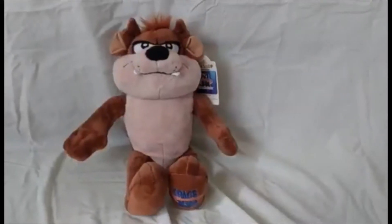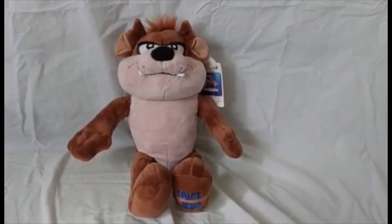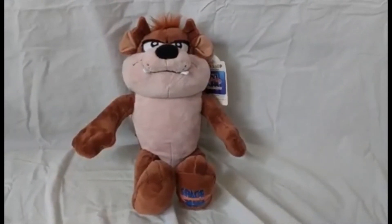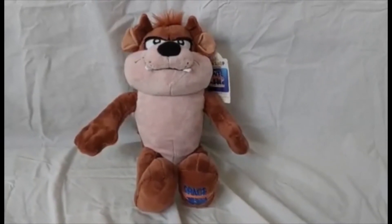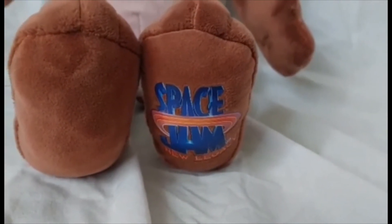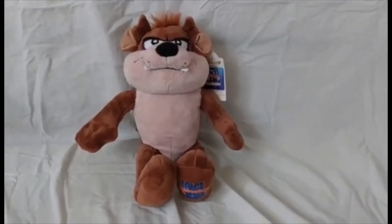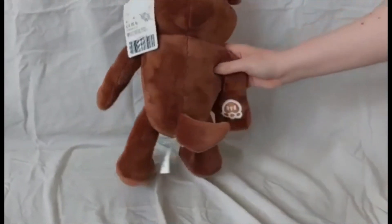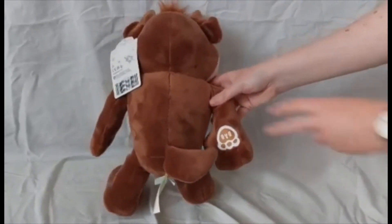And here he is — this is Taz from the Space Jam Collection that we've mentioned a few times here on Wallow Wallow News. As you can see, he's pretty accurate to what you'd expect from all the cartoons. And if the cameraman will zoom in, he has the Space Jam logo on one of his paws, which is pretty cool. Thank you cameraman. And if I turn him around, he's got his cute little tail at the back and the Build-A-Bear symbol on his paws, which is pretty cool.